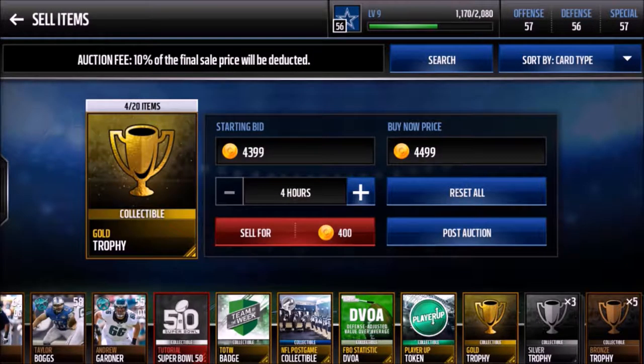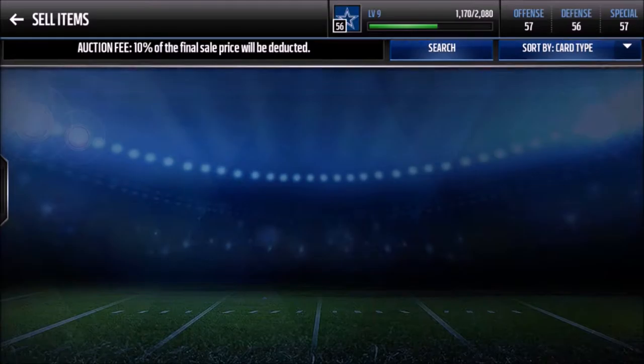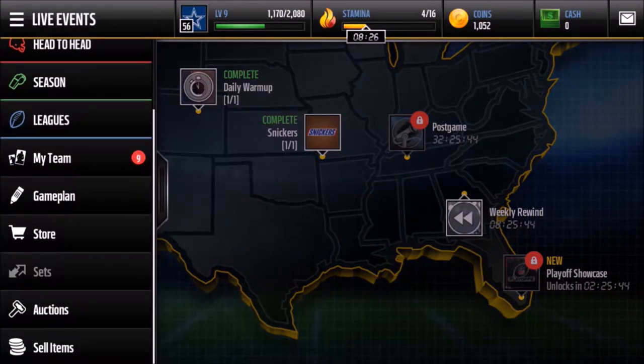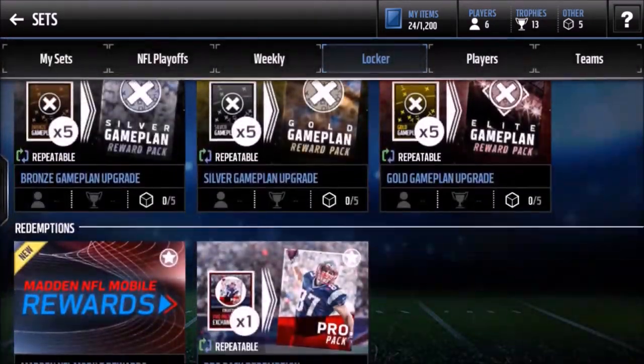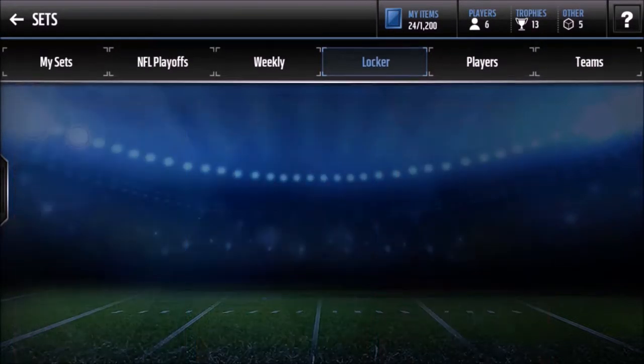Gold players are in — come on, give me that red. We didn't pull any reds. One, two, three, four — looks like we're gonna have enough for five gold trophies. I don't even know if we broke even. So that was a poor example because normally you pull an elite trophy, but that time I didn't.